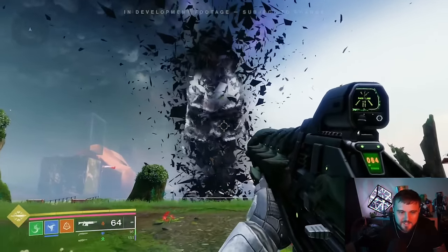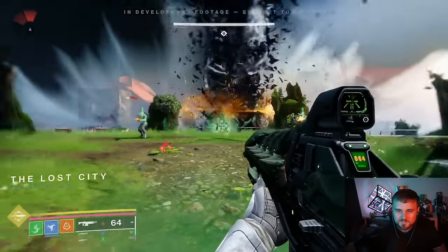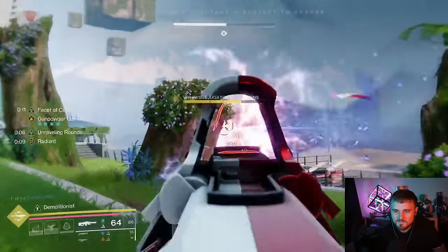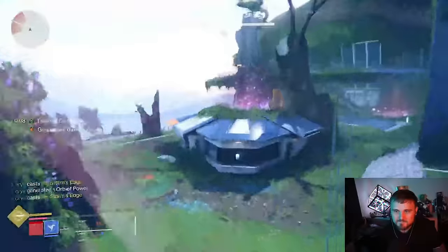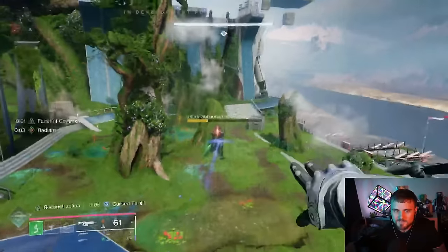Whoa, the UI looks insane over there. There's like two bars — a pink bar and a super bar. Oh, the subjugators. That machine gun. He's in the tower — the D1 tower. I just realized the vaults are gone. That's insane. The D1 tower. We are going into the pale heart of the Traveler, and the Traveler's chosen you, the Guardian, to be its champion.